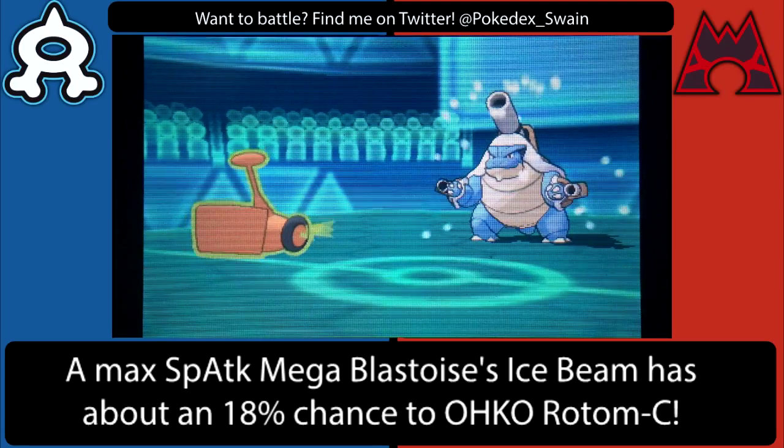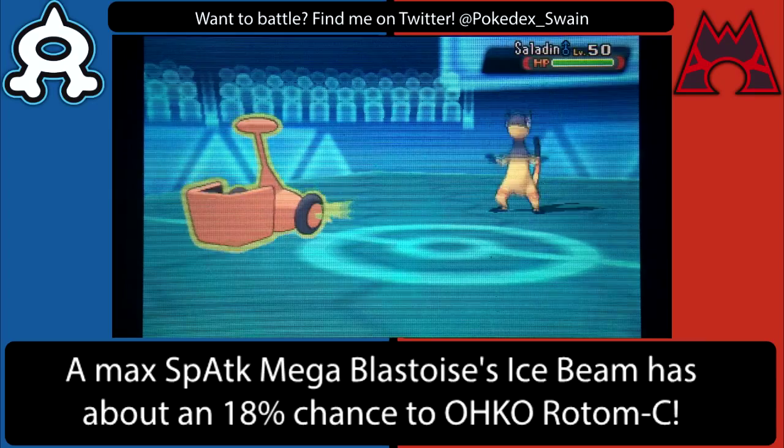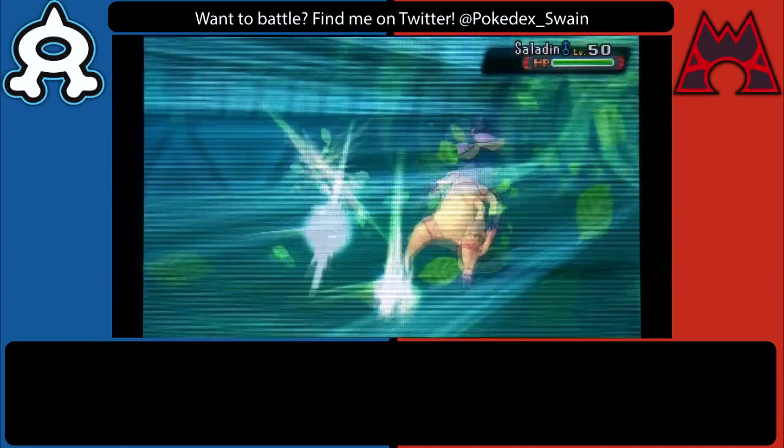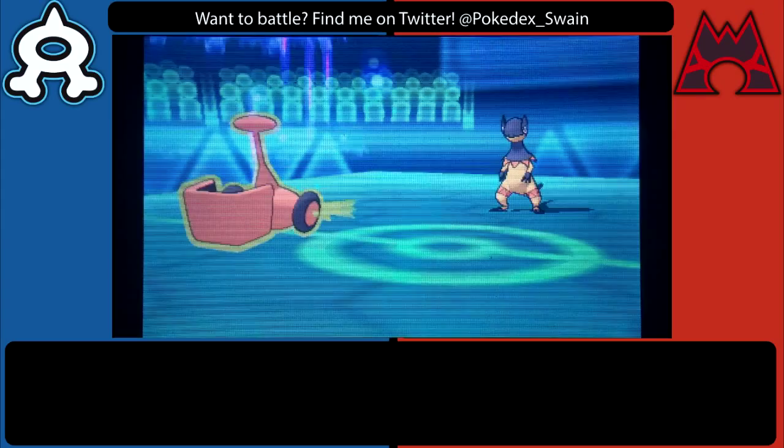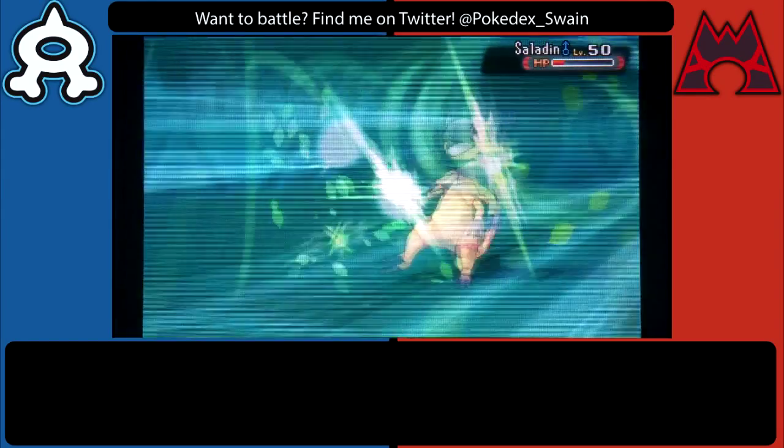I lead out with Spex Rotom in this battle. I take that Aura Sphere a lot worse than I thought I was going to, but I do take it. So that allows me to immediately blast away with a Leaf Storm.